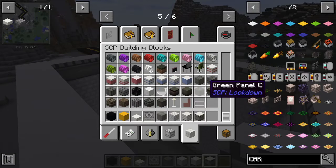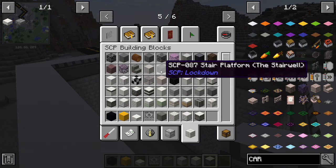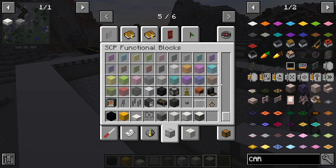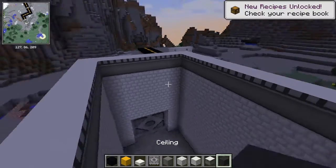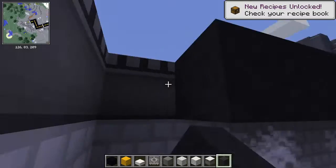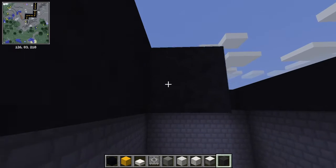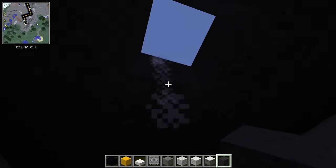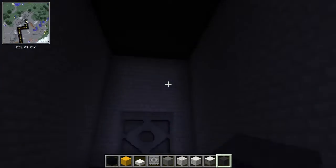Then get the ceiling — once you finish that somewhere — and then put the ceiling. Cover this in. The reason I did this is because it kind of looks okay from the outside.